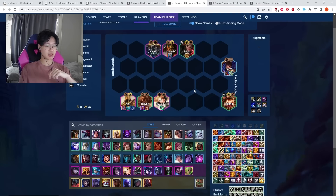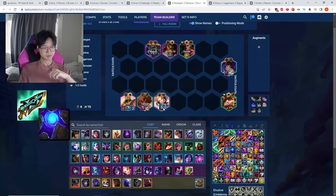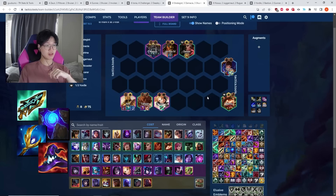The only item you really care about on Lux is Gunblade, but giving her random damage items like Blue Buff, Archangels, and Deathcap are all fine.